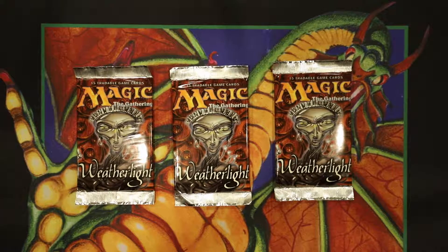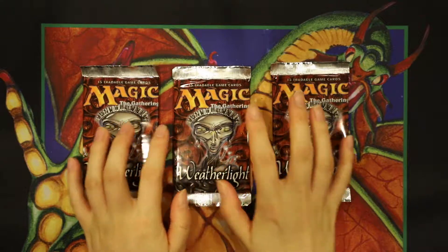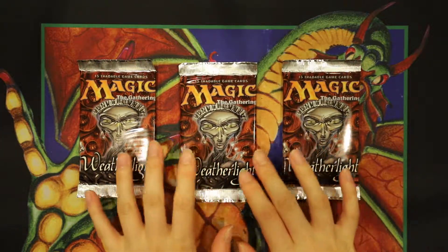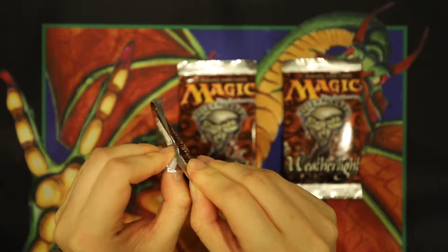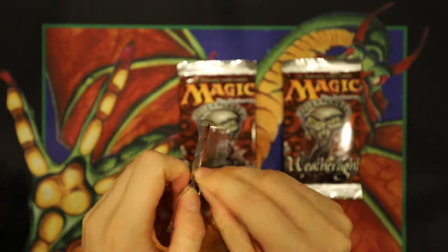Welcome back everybody to our Weatherlight series and the hunt for Null Rod. This is your host Magic the Unboxing, and today we are back with our guest unboxer Grace. Grace, say hello. Alright, Grace is going to open three Weatherlight packs bringing us back from 1997 and try to get that top card, Null Rod. If you guys watched the previous episodes I won't spoil it, but she pulled one of our better ones — not Null Rod, but the other card we were hunting for at that time.